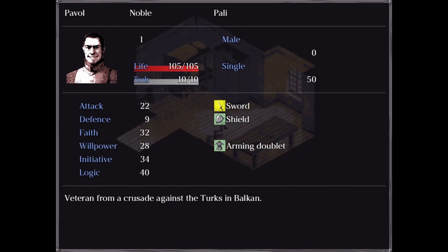I love the rustic coloration this game has. I'm always on the lookout for games with an interesting art style, and this is definitely one. I like this kind of low-poly dithered effect — it's really cool. So we've got high attack, low defense, high faith, 28 willpower, initiative 34, logic 40.